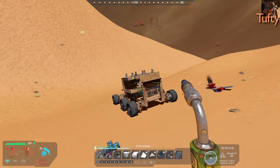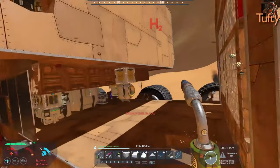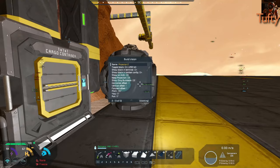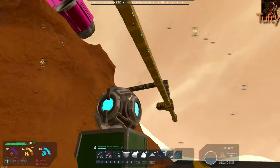Why am I flying away from the place that has the hydrogen? I have no hydrogen. I made it. So I did make a new blueprint for a wall so that we can have nicer walls in here.